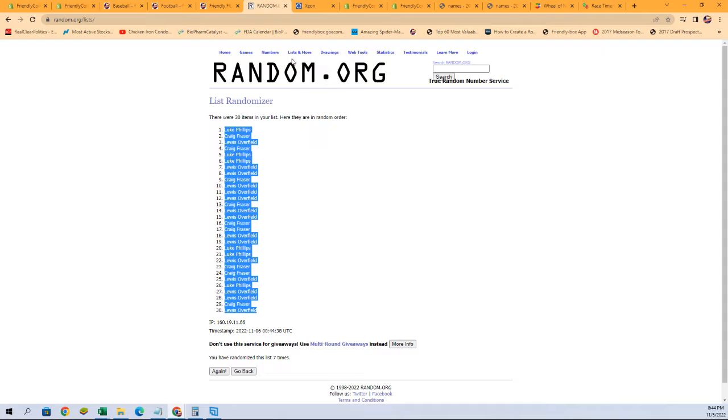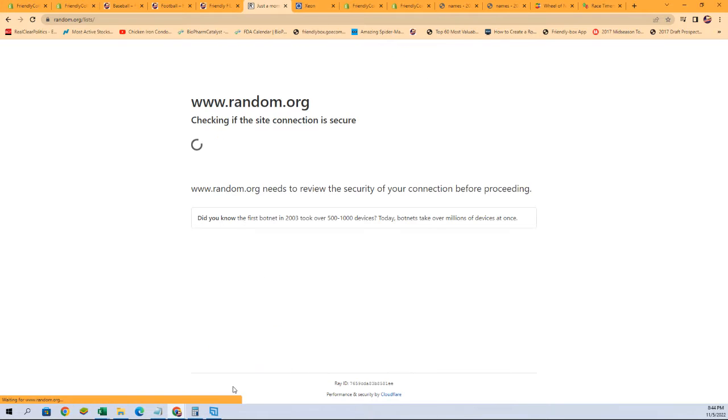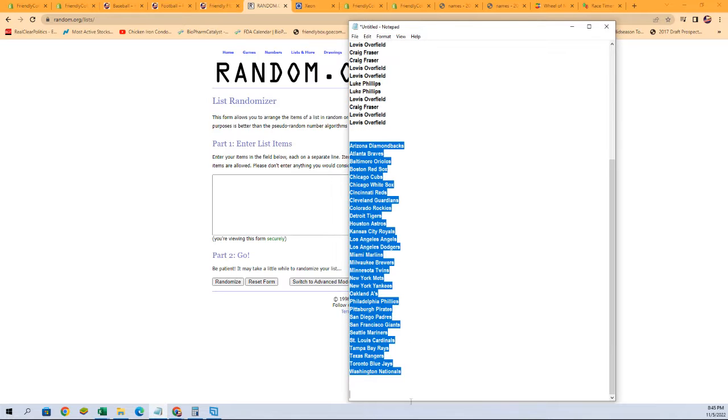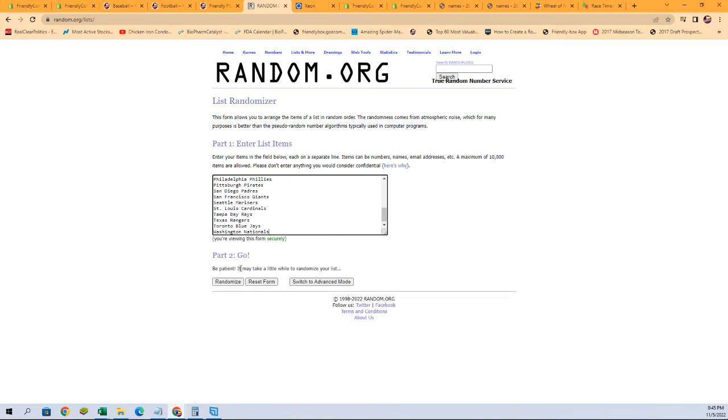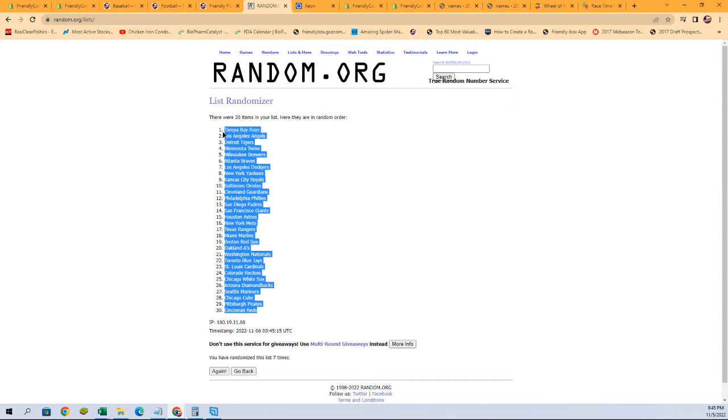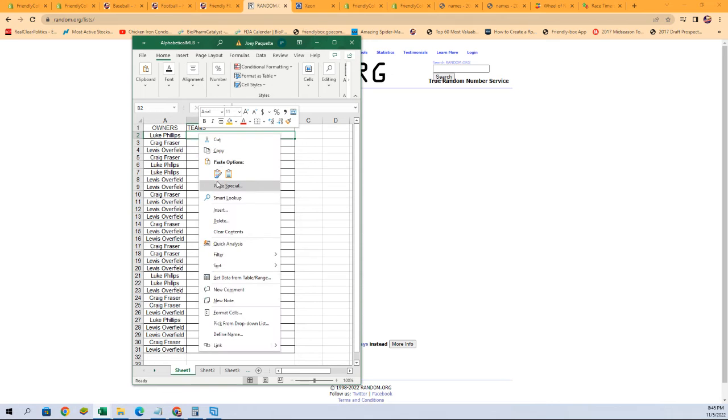Alright, fresh randomizer — let's grab these team names and run them seven times. One, two, three, four, five, six, and seven. Alright, let's get those copied — we're about to find out our lineup right now.